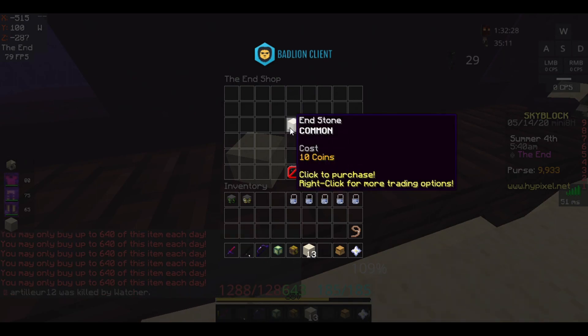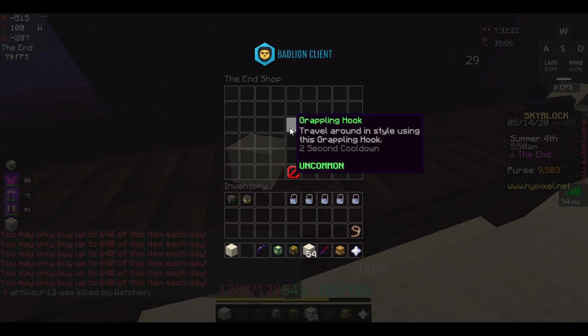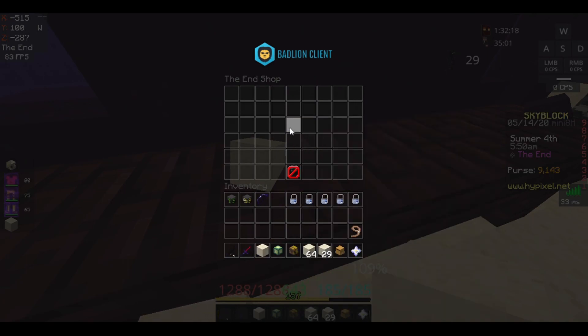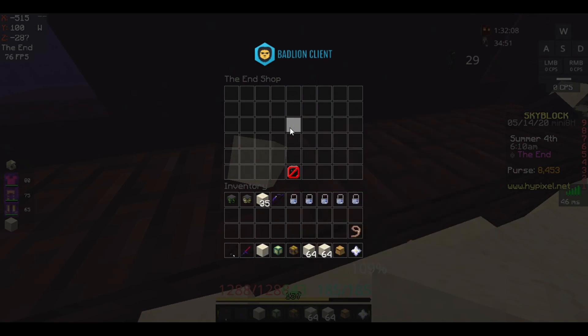What I found out — similar to the Melody's Harp thing — is that you can press your number keys and it'll still buy items. I click keys 1, 2, and 3, spamming them at the same time, and I get three end stone per click.